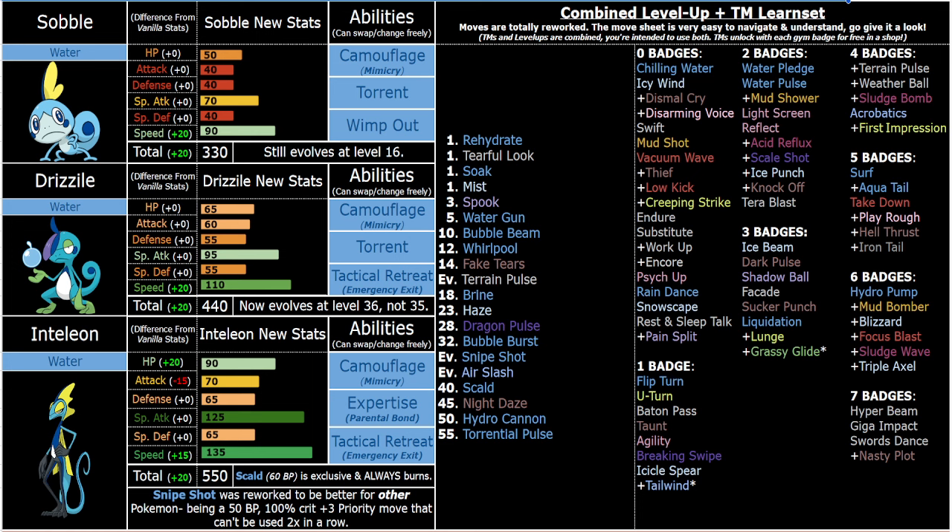Early game you've even got other ground coverage like Mud Shot, which before you get Mud Bomber is a good option — decent base power, drops Speed. There are tons of fun ways, even like Acid Spray utility with Wimp Out or Tactical Retreat, because you get that Special Defense drop and the poison. Dragon Pulse in general is 100 power — stronger than Ice Beam. If there's a dragon you want to hit, you can run with that early game Dragon Pulse, which I gave because he's a reptile-type Pokémon. And if you've got Terra Dragon, that's the main use for Dragon Pulse.